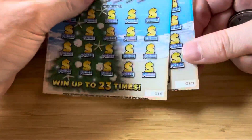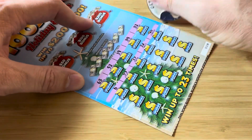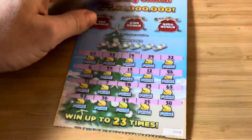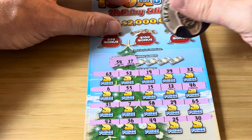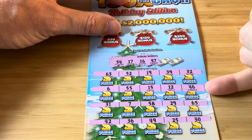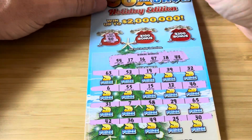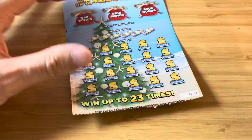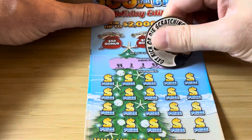We've got two left — tickets 18 and 19. Hopefully one of these hits. I'll take even 10 bucks. At this stage, beggars can't be choosers. I'm just praying for that win. Ticket 18: 54, 17 — nope. 16. 47 — no. 18 and 44 — nope. These are a second chance game, so at least you can enter them. It's a long shot, but you don't get what you don't try for. Come on baby, ticket 19, last ticket.